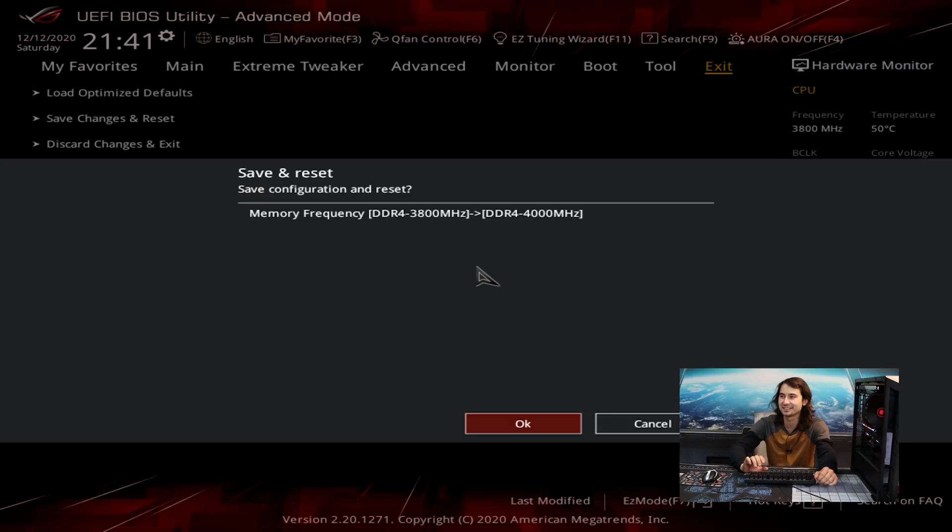4,000 megahertz — does it boot? Nope, that's it. That's all she wrote. This is what happens when your XMP is set and your RAM speed is too high. Sometimes your XMP is just too good for your board and processor, and sometimes your RAM just can't boot at that speed. A lot of people don't understand that — they set an XMP and it doesn't boot, but it's probably not the RAM.